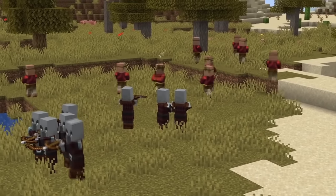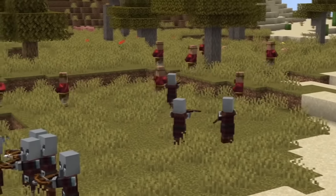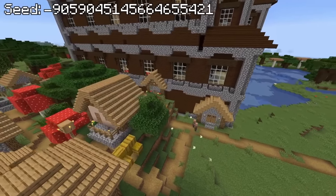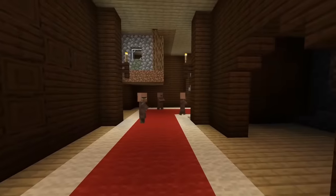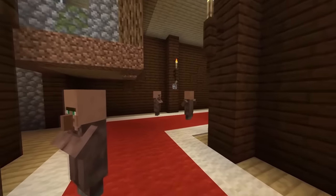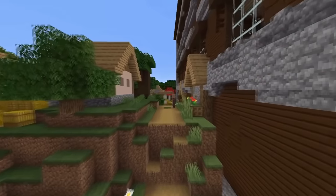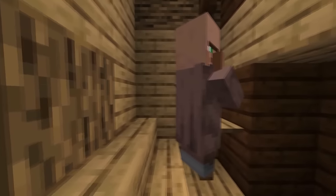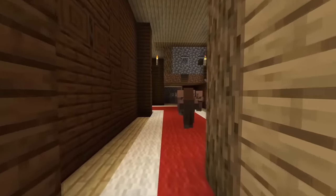We all know that in most Minecraft worlds villagers and pillagers hate each other, but on this seed it's opposite day. These guys are absolutely vibing with each other just being boys, and the villagers even moved into the mansion and took their entire houses with them. The fact that not only a village spawning next to a woodland mansion is rare, but that some of the houses generated inside is just mind-blowing.